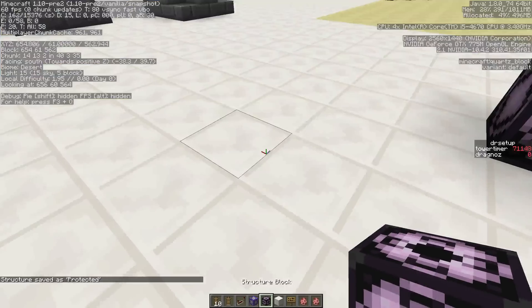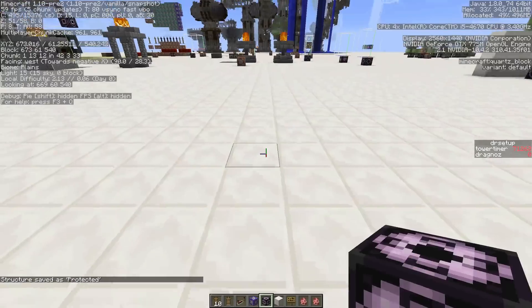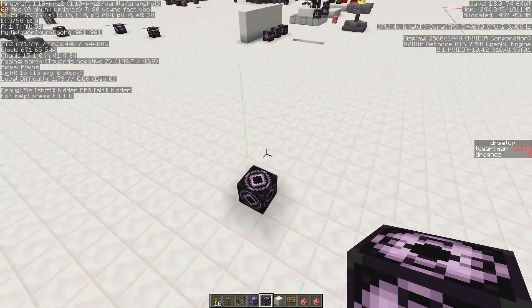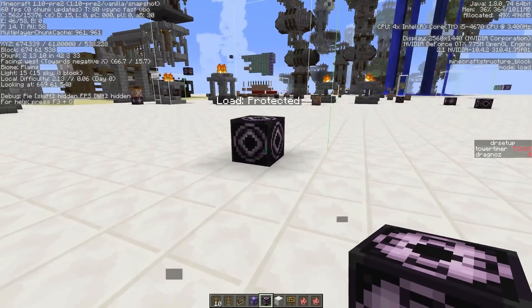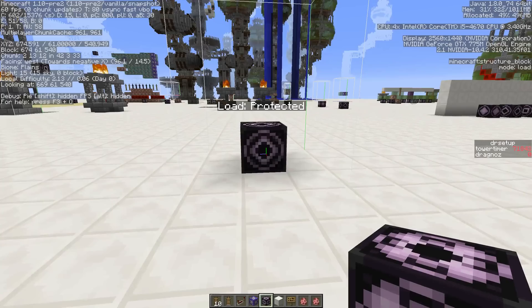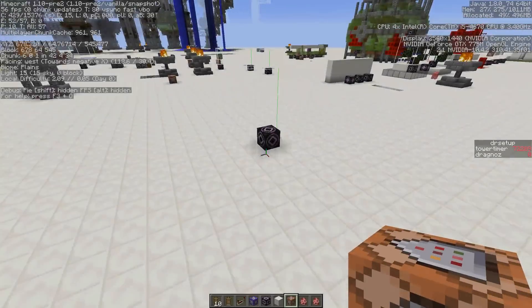I'm going to grab that command block and place it somewhere else — just over here. As you can see, the protected area is immediately placed there, which is not what we want. So we go to Load mode and set the offset to minus one, minus one, minus one, then hit Done. Now the block is positioned so that when the structure loads, it will automatically delete this block.